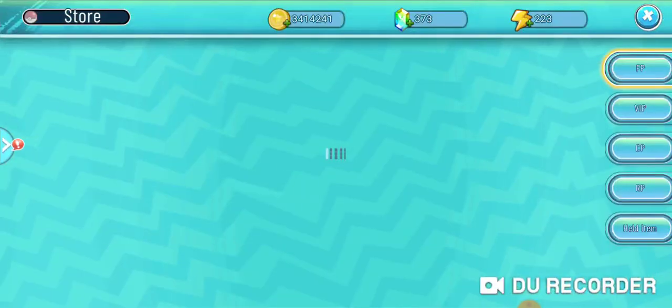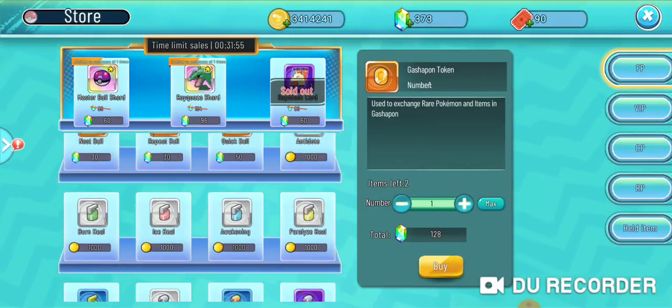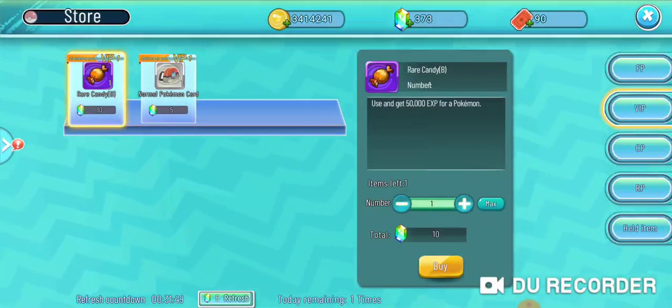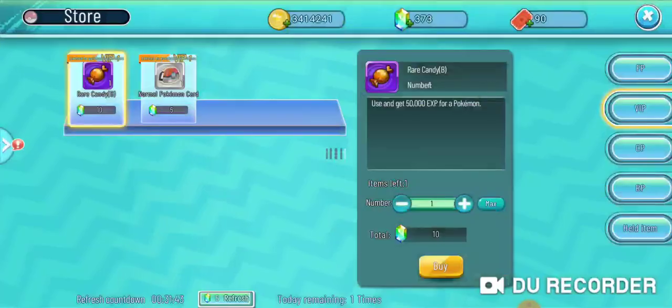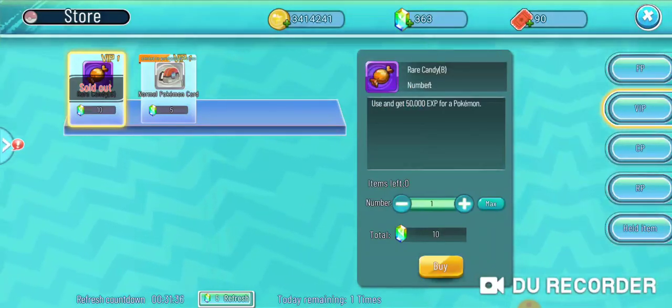Next, in the store there are a few different candies available, but if you have VIP you can actually get one rare candy for only 10 gems, and it gives you 50,000 XP. To me 10 gems isn't a big deal, so I buy that every day because 50,000 XP adds up.